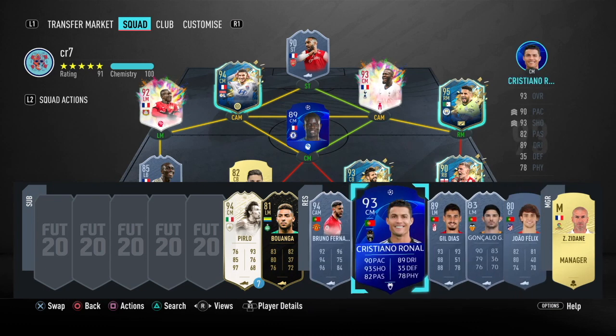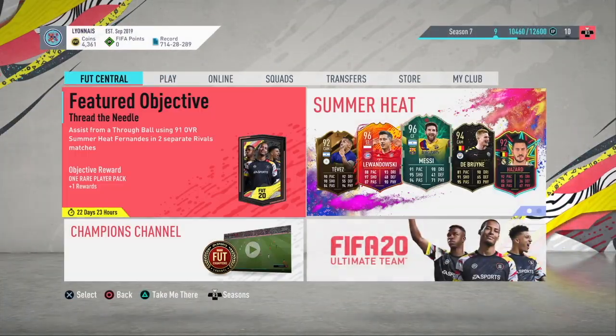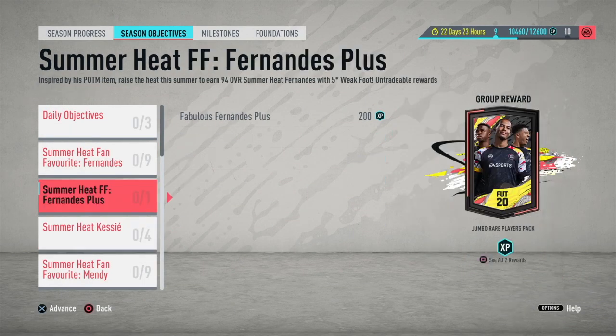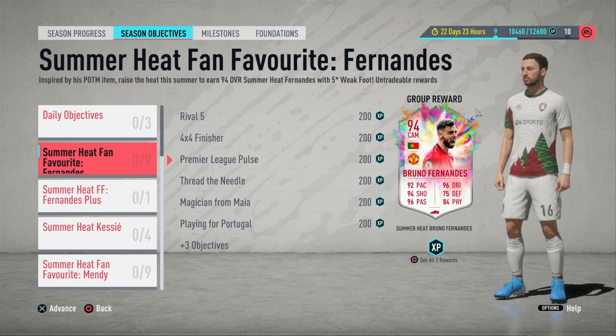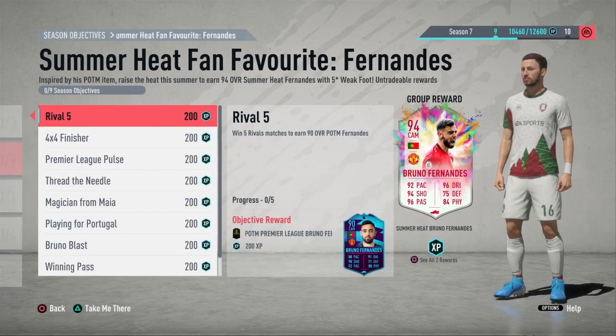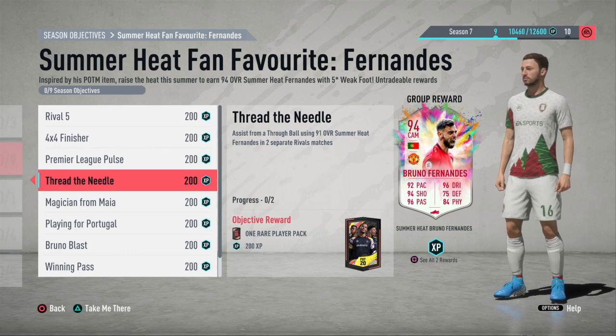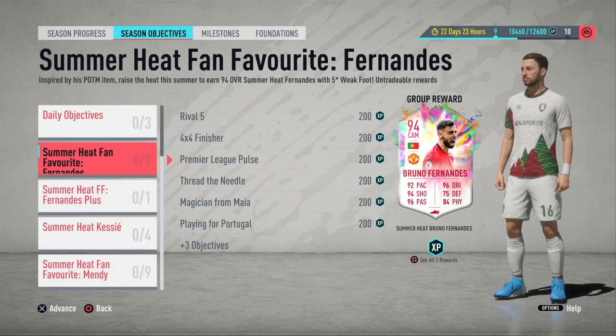So here it is — a quick video covering 5 players I advise you to use, which will make your life much easier when trying to complete Bruno Fernandez. I also dropped a video about how to complete Summer Heat Ferland Mendy — it's the latest video I've dropped. I feel like I've covered everything: 4-star skill moves, 4-star weak foot, and the Premier League players — you can use any Premier League players since all you need to do is play.